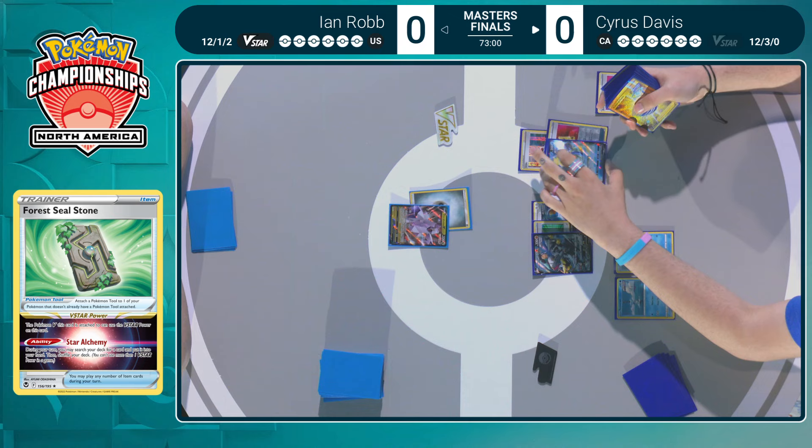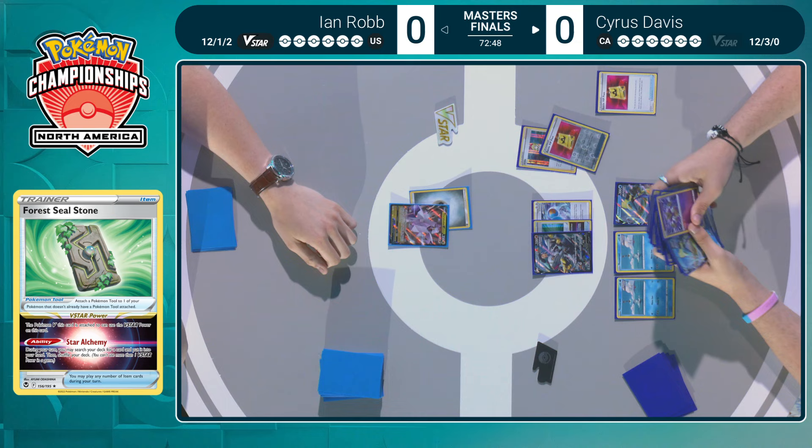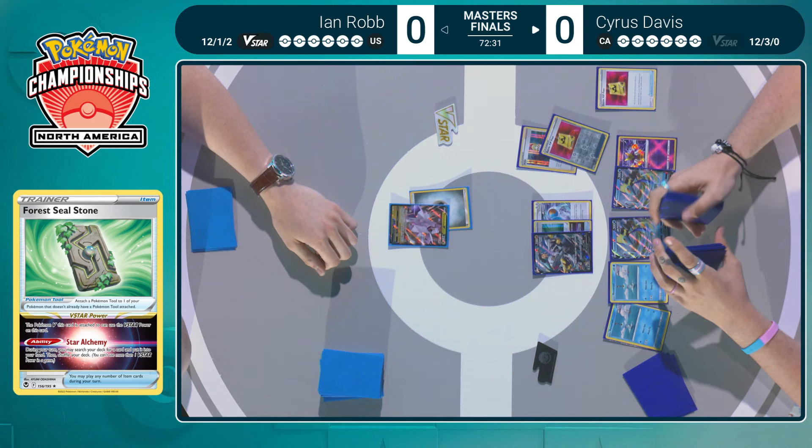Irida is such a good card for Water-types. We all expected Irida to be played heavily at this tournament with the release of Baxcalibur and Chien-Pao, but no one would have thought it would be in the finals in a deck with Inteleon VMAX. Battle VIP Pass does grab a second Inteleon V and that Radiant Alakazam. This has been a Radiant that has really increased its value in a lot of these decks in this Paldea Evolved format.